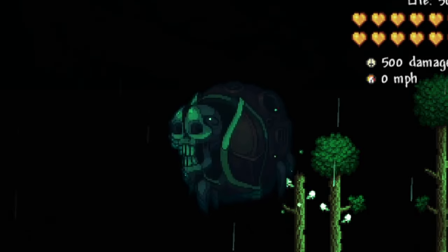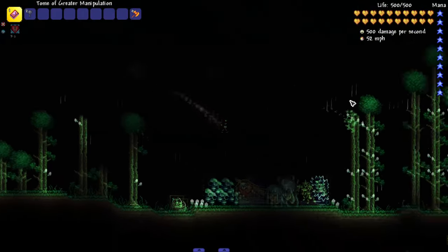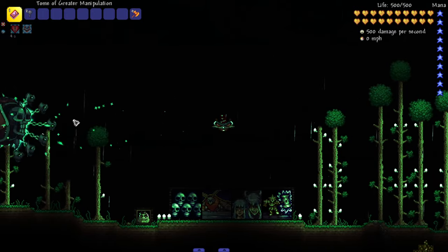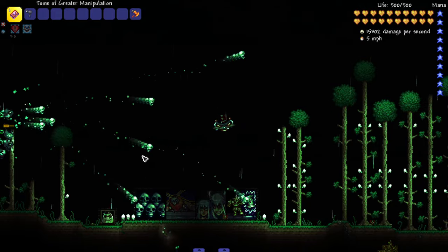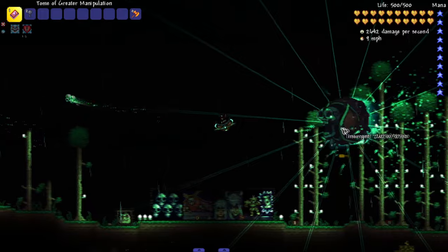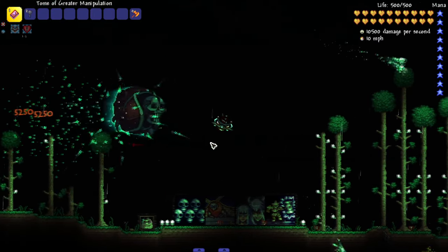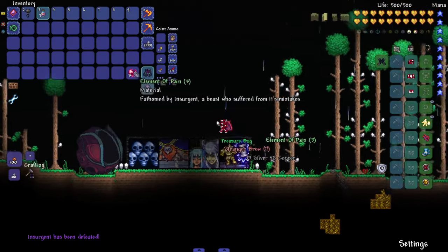Last but not least, the final boss we're going to look at is the Insurgent. Oh my god, this might be the coolest and scariest looking one. The green theming reminds me of the Plague Bringer with that screen effect. He looks like something you'd see in a souls game — not even as a boss, just a random strong enemy. He's got little skulls on him. Can I hit the skulls? Yes! Let's see what happens if I hit all of them. After the skulls are gone, maybe he's just easier to hit. Another sick boss — a post-Plantera boss right before the Golem.